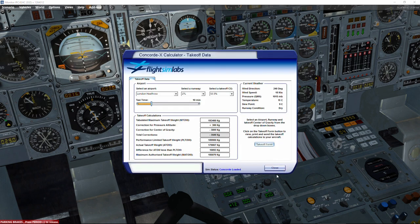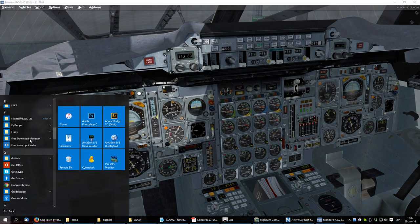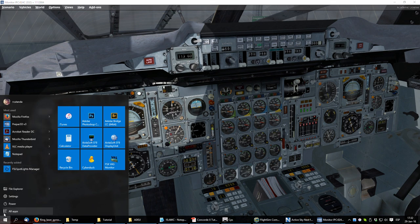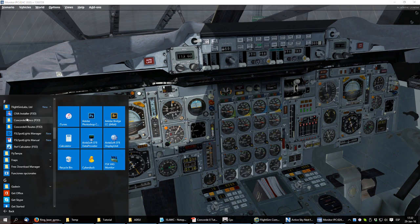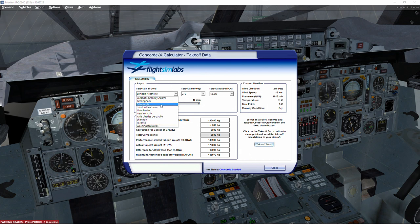Everything is set automatically, which is very convenient. However, the FSLabs performance calculator only covers a fixed list of airports. For example, if you want to fly from Madrid to Tenerife in the Canary Islands, that airport is not available in the takeoff calculator. It is very handy for the standard route but limited for other situations.